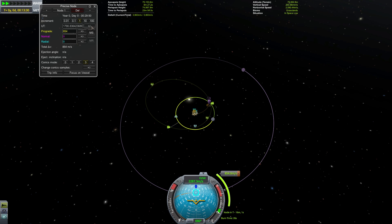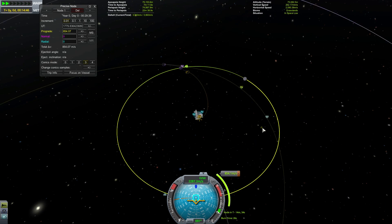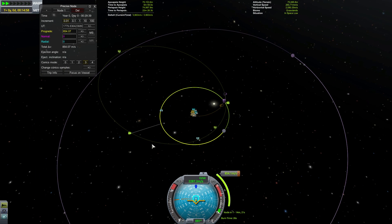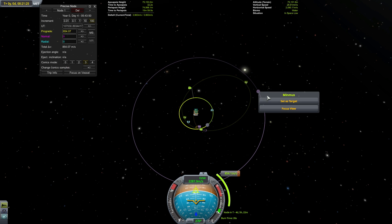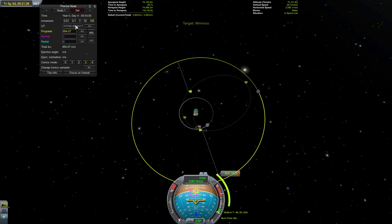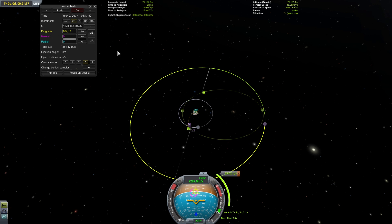By determining the minimum prograde maneuver needed to reach the Mun and do the gravity assist, we've already determined the geometry of the entire transfer from low Kerbin orbit to Mun rendezvous to Minmus. We need to take this whole system and rotate it until we have the apoapsis on top of the ascending or descending node with Minmus. Since maneuver nodes are easy to change, I'm going to take the easy approach and just eyeball it. It appears to be about 60 degrees, and our orbital period is 1800 seconds, so I'm going to move our maneuver node forward 300 seconds, which will move it forward about 60 degrees.